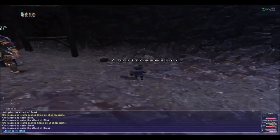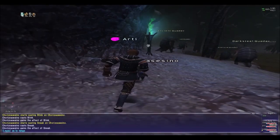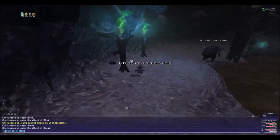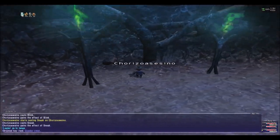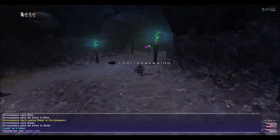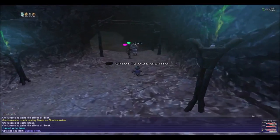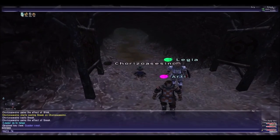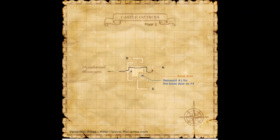Some of the monsters are true sight. The one that is waiting there — it's moving now — that's a true sight monster. You click it and we get the Quadrat Crest. We are done in this area.